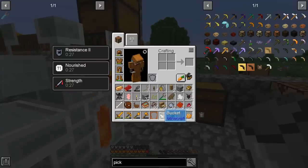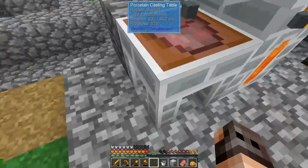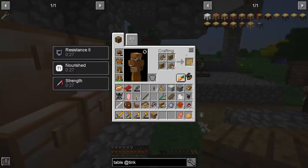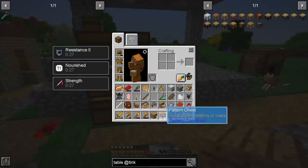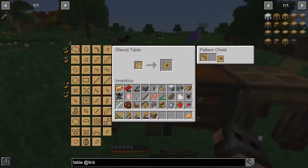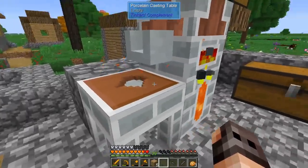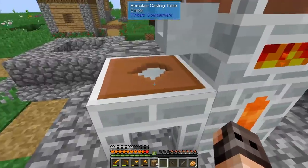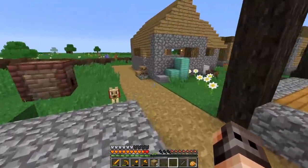You would really think that this should be an achievement, but it's not - actually it is. We just have to go to the Betweenlands. Since we have access to Tinker's, we might as well try to make the parts. We need a stencil table, a pattern chest, and a part builder. We're going to make a pickaxe, a shovel, a hatchet, and a sword. This is actually really boring to watch, so let me finish that and I'll be right back.